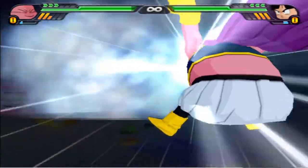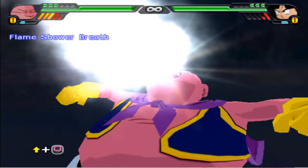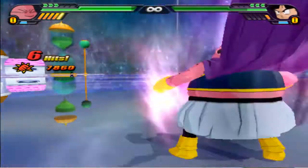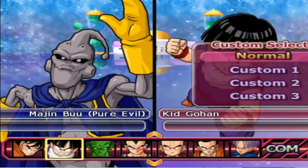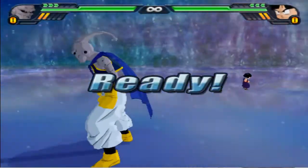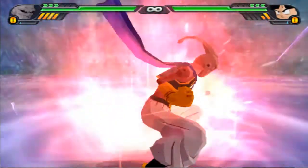I'll just do a B2 attack and then charge up again so you can see it. Next is Evil Buu — Evil Buu on Normal, Kid Gohan on Normal. We're just going to jump Kid Gohan today. I'm still salty from that playoff match. He also starts off with 2, and let's go ahead and see his charge rate. There's his base charge rate.